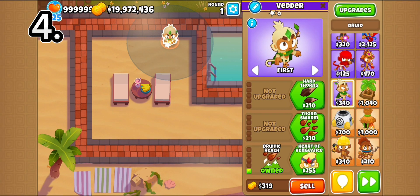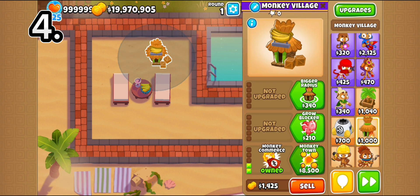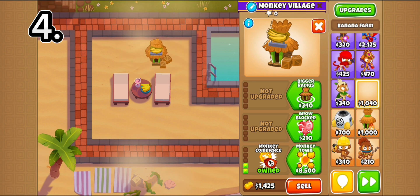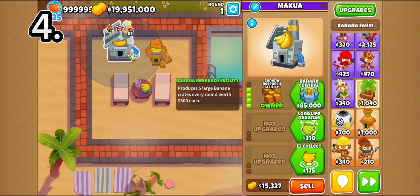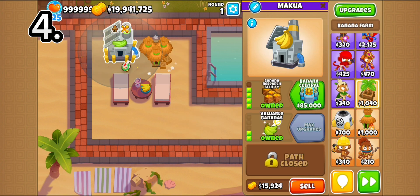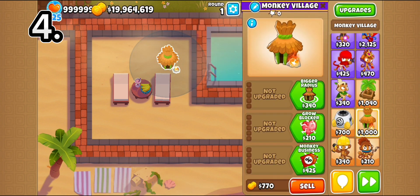The last tip is that when you're farming, you can always get the bottom path village to make even more money. If you get Monkey Town, farms get extra cash whenever they make money. For example, if you have the Banana Research Facility on the middle path, it normally makes $360. But if you get Monkey Town, it makes around $450 — so it makes way more money and it's just more efficient to use.